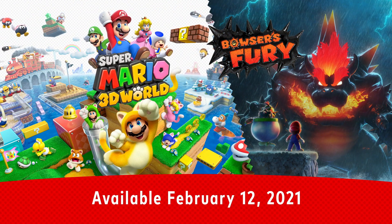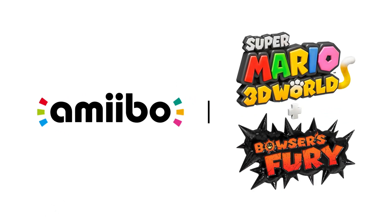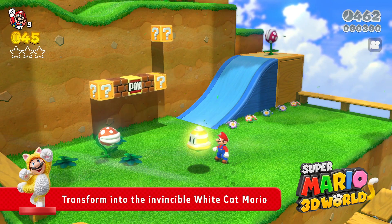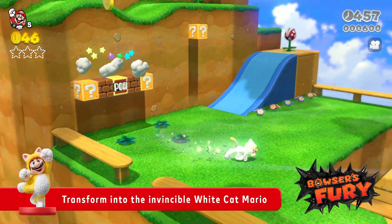Two adventures in one game: Super Mario 3D World plus Bowser's Fury. The game is compatible with all currently available Amiibo figures. The Cat Mario Amiibo figure, sold separately, lets you transform into the invincible White Cat Mario.